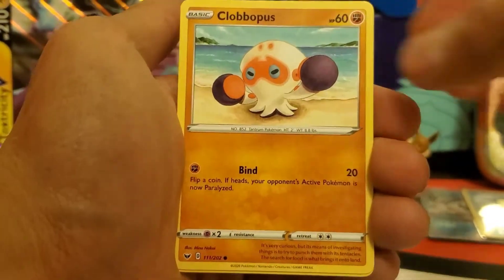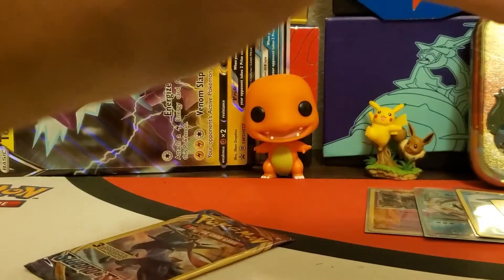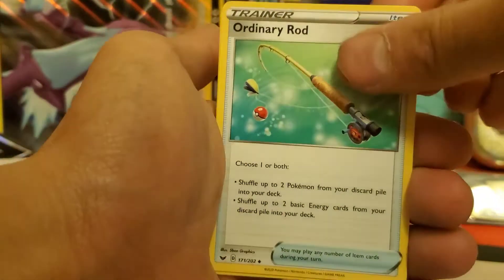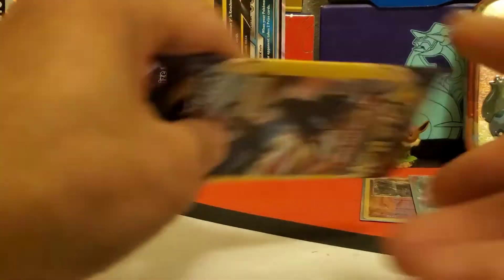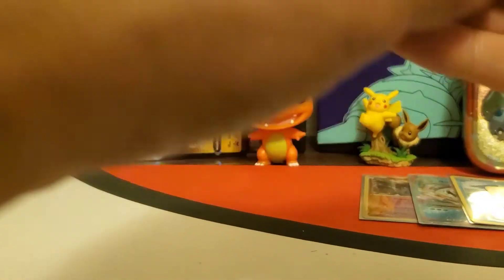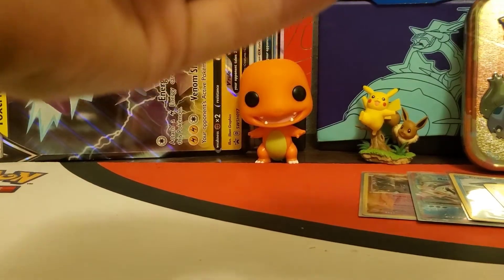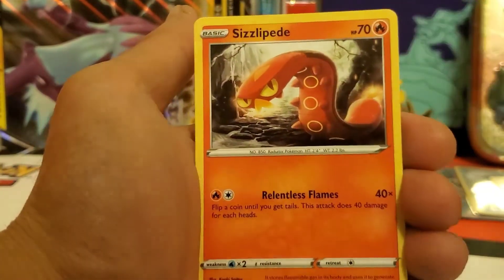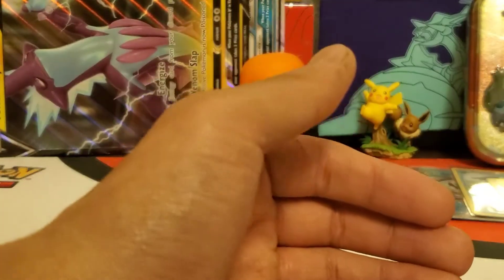Next pack - Leaf Energy, Clobbopus, and a Cottony regular rare. Second to last pack - Ordinary Rod, Rookidee, and a regular common Crabby. Last pack - come on! Hitmonchan! Yeah, that's the one we needed - Hitmonchan, Sizzlipede, and a regular common Damp Rock. No V cards but we pulled two holos and a couple cards we needed.